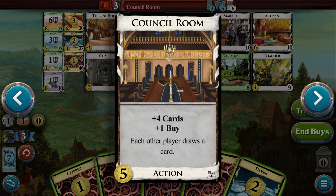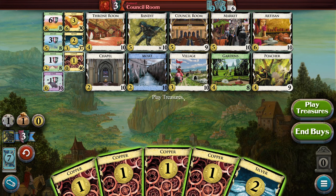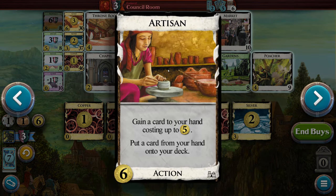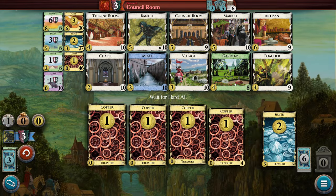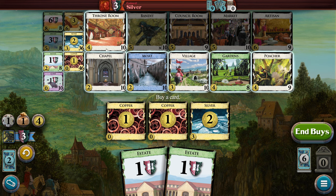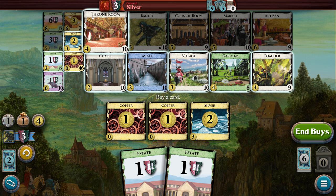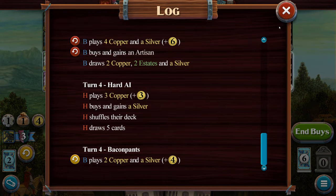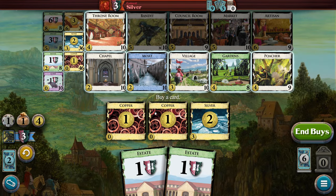Okay, so they're playing the Council Room — four cards, one buy — that's probably a valid card to get. I don't know if I should do the Artisan thing, because I can gain a card to my hand costing up to five, so I can grab a Market anytime I want, and I can put a card from my hand onto my deck. Okay, put that copper card back on my deck — so it's like I get a card that I want. I have four money; it's like I don't want to be wasting one. Poacher's not a bad vehicle here.